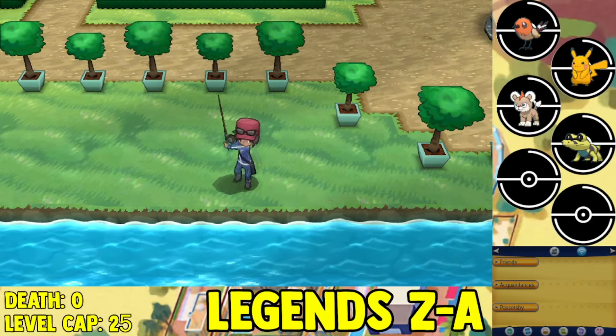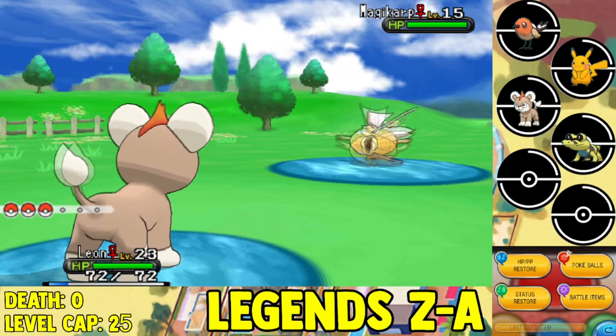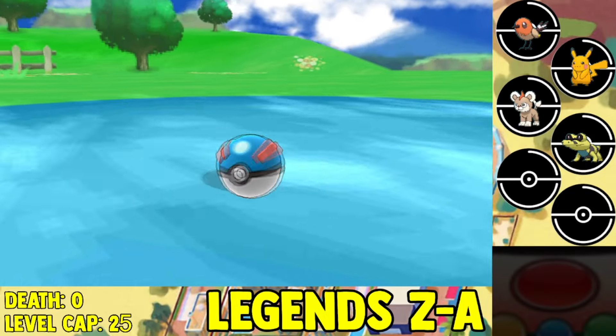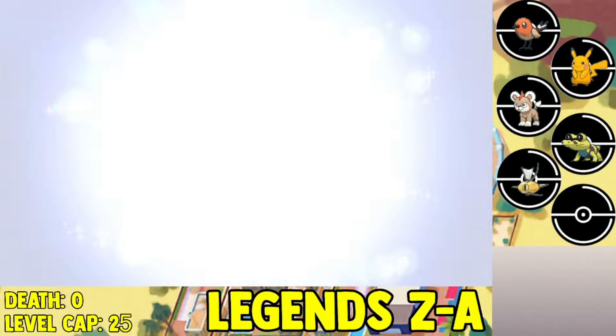We also get the Old Rod, so we go back and start shiny hunting for Magikarp. You can get Luvdisc, Staryu, Magikarp, and Gyarados — all seen in the water. So we get ourselves a shiny Magikarp, which is a guaranteed encounter here, pretty nice to have. We get the shiny Magikarp and evolve it immediately into Gyarados, and it's pretty good already.